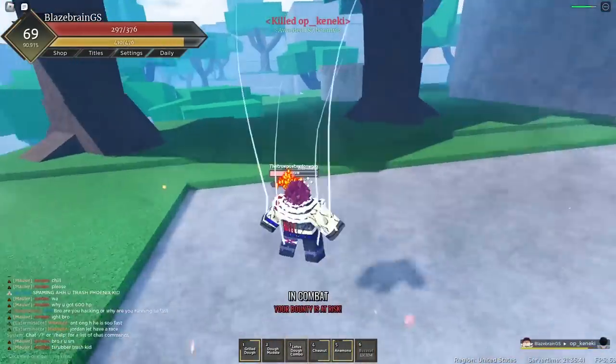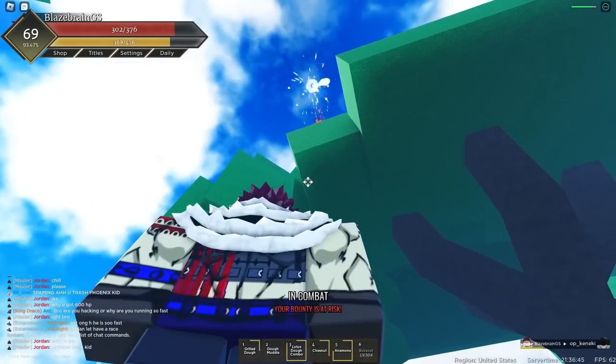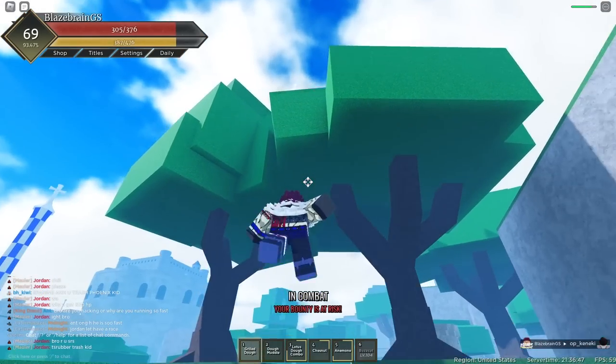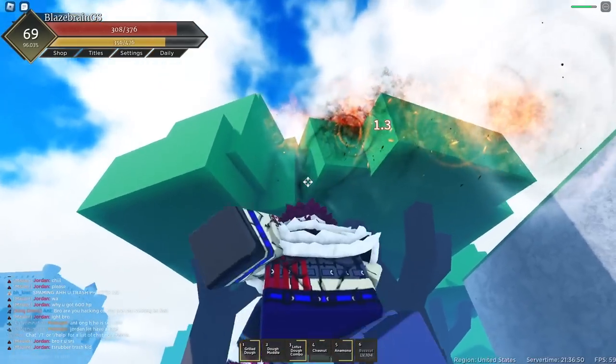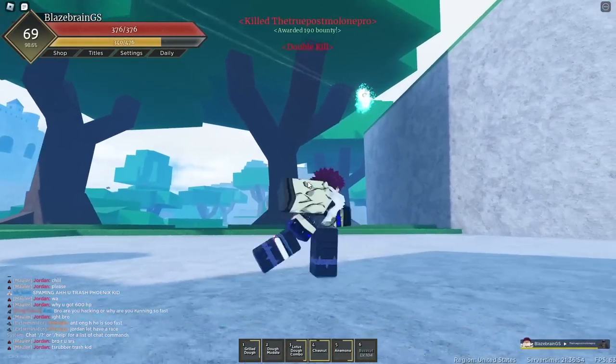We got one kill. And this dude right here — we'll get him with Lotus Dough Combo. He was saved by the tree, sadly. Grilled Dough actually did kind of hit there though. Chestnut maybe — yep, and he's dead.